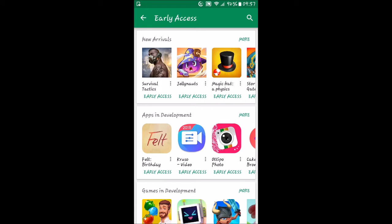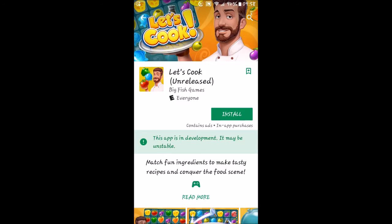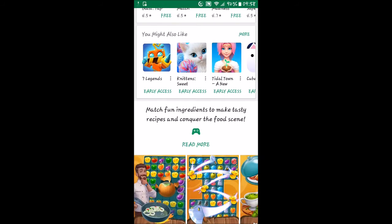Hello everybody, welcome back to the World of Me. My name is Cougar and this is another episode from the beta apps series. We're going to try another one — we've already tried some in other categories, so let's hit the games one and go with this first one: Let's Cook. This is by Big Fish Games, which are pretty popular. Go ahead and click install — it does say it contains ads and in-app purchases, so you can spend some money on this game if you desire. It says: match ingredients to make tasty recipes and conquer the food scene.